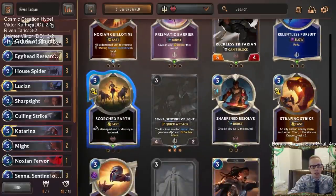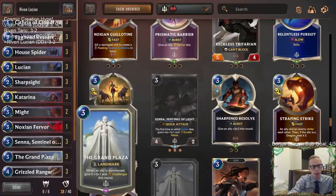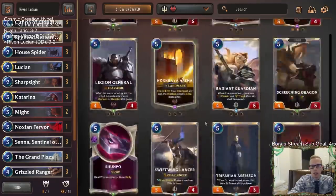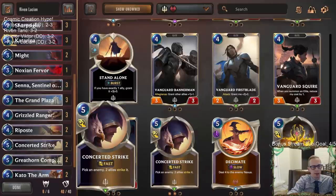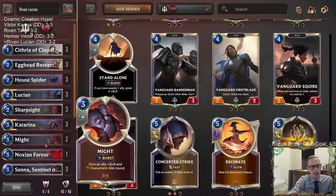Scorched Earth to destroy opponents' landmarks — if everybody else is playing Plaza decks, you're going to want Scorched Earths. I would actually probably go with Concerted Strike for when they play really big units you can't deal with. Yeah, I think this is a slower deck — not necessarily all aggro but you outgrind people with Grand Plaza, kill all their stuff, and kill them.